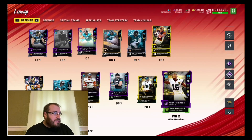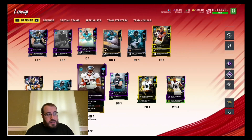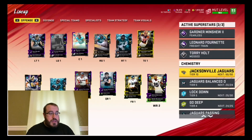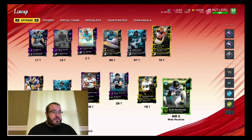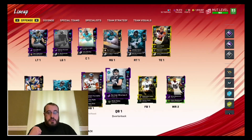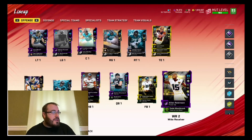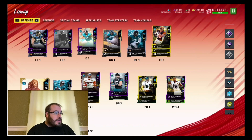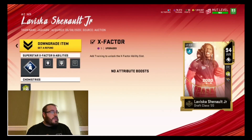I had Didi at wide receiver 4. I had to move Didi over to wide receiver 5. We are still 50 out of 50 Jags. So I had to move Didi to wide receiver 5, and then Chris Conley — he hit the curb. He had to hit the curb. So we got Chenault here.